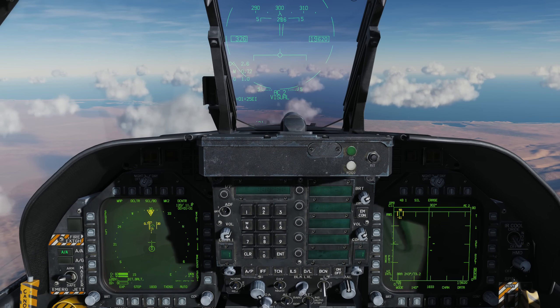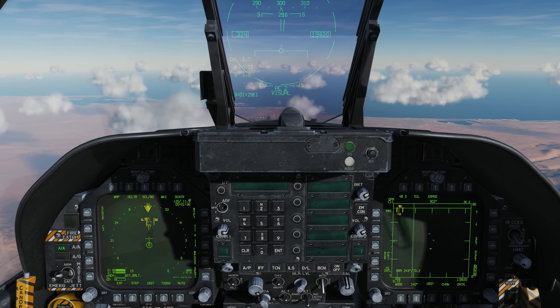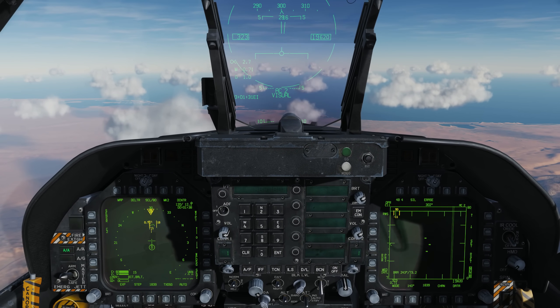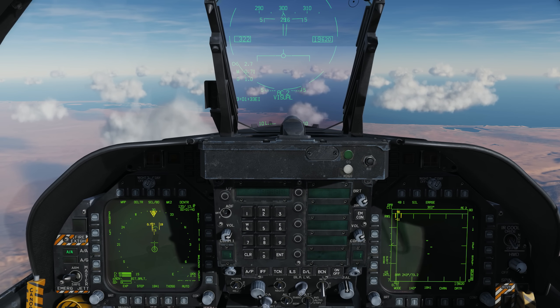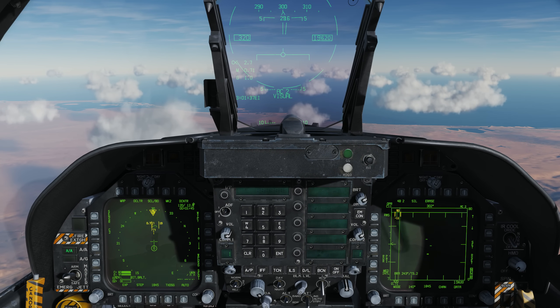It's only when you want to set an unknown to hostile that you need at least two identification methods — mode 4 plus either a fighter donor, a surveillance, or the NCTR.